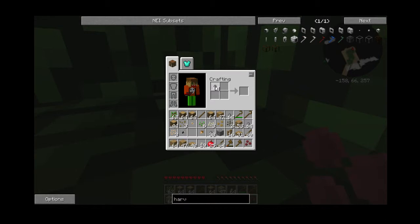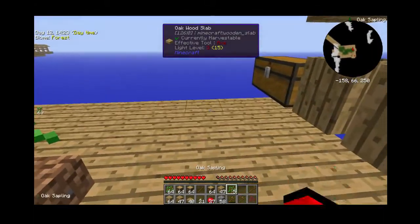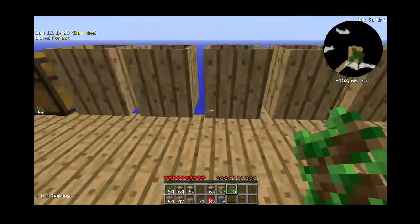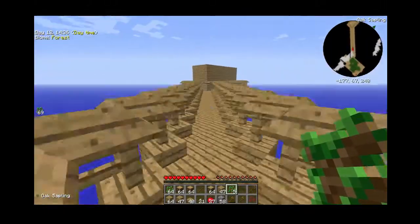Watch this guys — in the second episode we got 58 cobble! I know I did a lot off camera but still, that's pretty good. Now what we are going to do with this cobble is break that down with something, and I'll show you what happens when we do that.